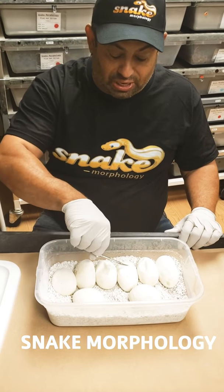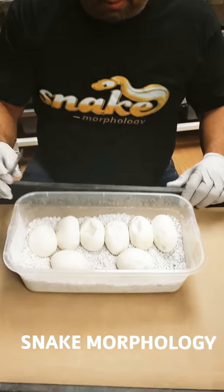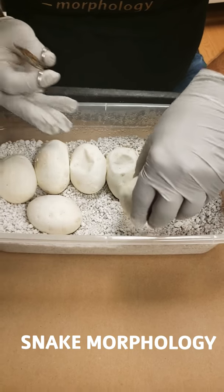If you see, we got one, two, three - see them sinking in. Now when you cut the egg you always want to try to cut and get around it so you don't hurt the baby if anything. So let's start with the first one and see what we get.